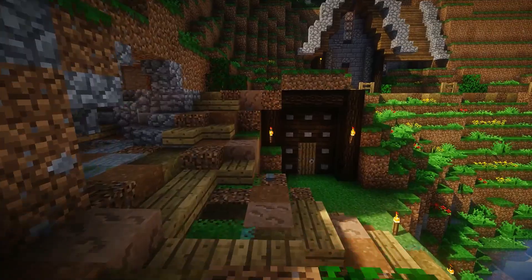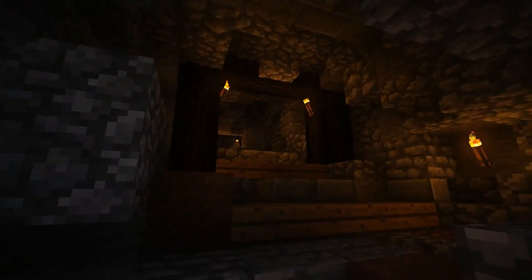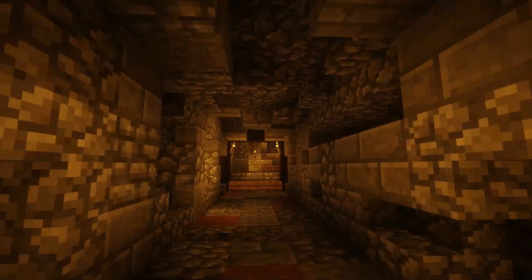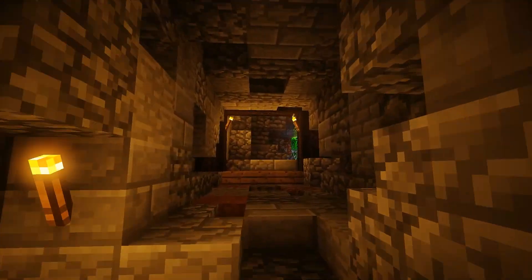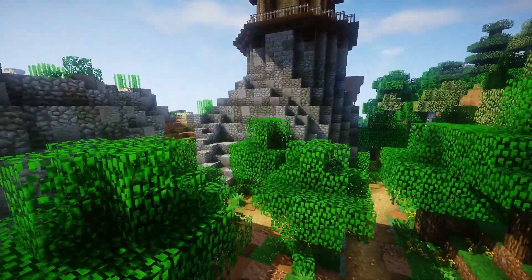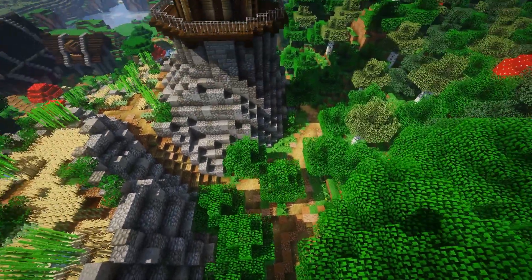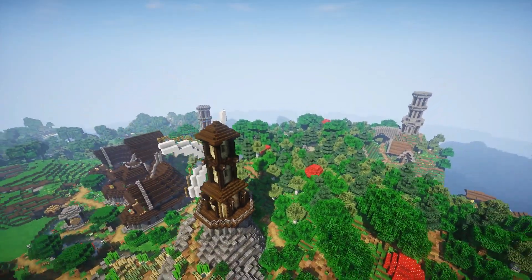The last thing I built just last episode was this little tunnel that connects to the main road. You just head right through here — there's so much depth with different types of cobblestone, andesite, and stone brick variants, and it leads you out right here to the middle of our fork in the road.